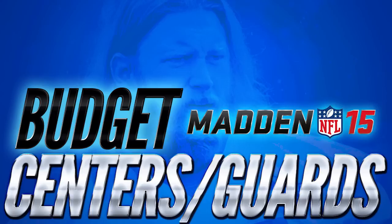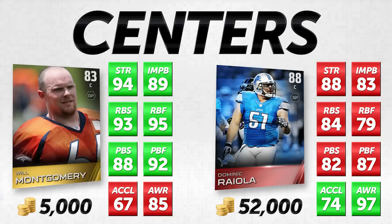I want to make sure you guys understand what we're looking at before we actually compare these cards. I'm going to be showing you the attributes that I look for when looking at centers and guards. We'll start off by looking at the center position. On the left hand side, you're going to see the card I'm recommending for your budget, and on the right hand side, you're going to see a card that I think is getting very overpriced. Green means an attribute is higher than the other card, yellow means the same, and red is not as good as the other card.